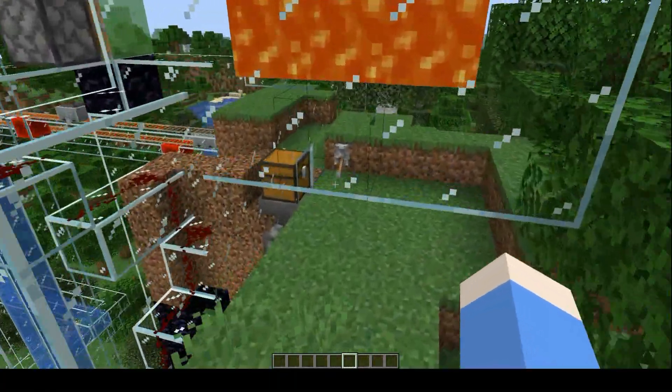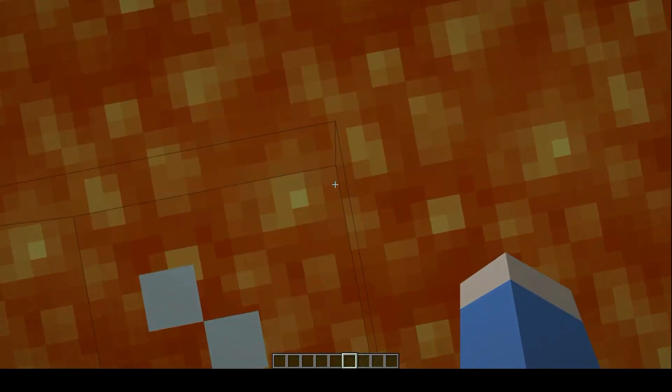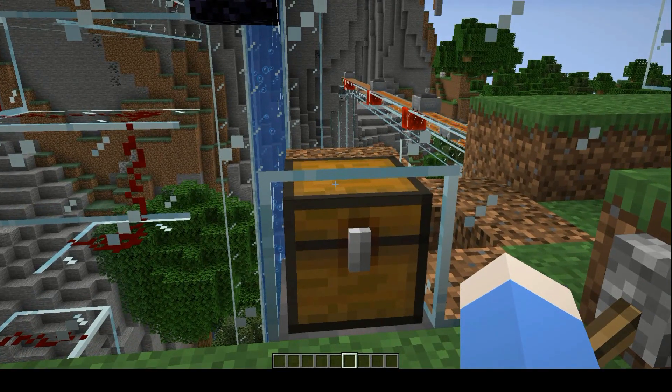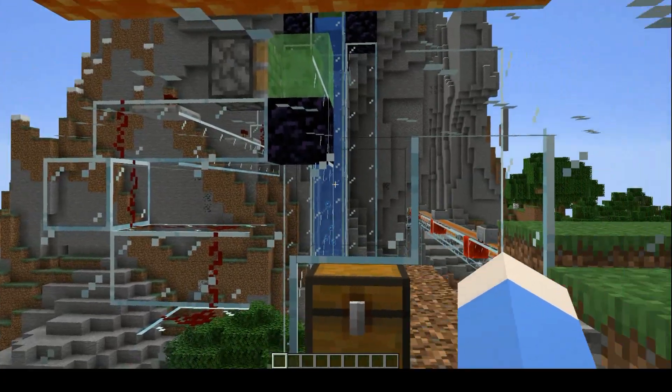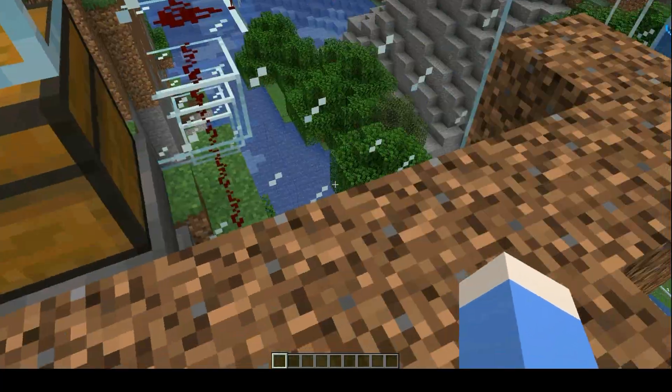So if we just come here, what you can see is we've got this little chest here — that is where we put the items we want to throw away. And the lava is where they end up getting thrown away. But it's so simple. So let me just show you around this piece by piece. We go through here, turn that on, and everything starts going through.